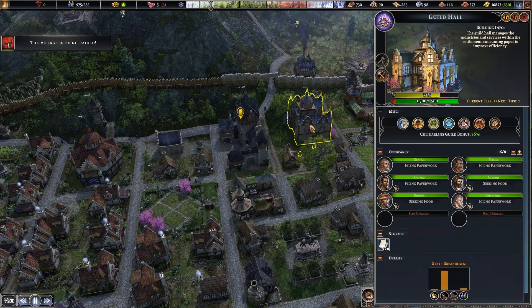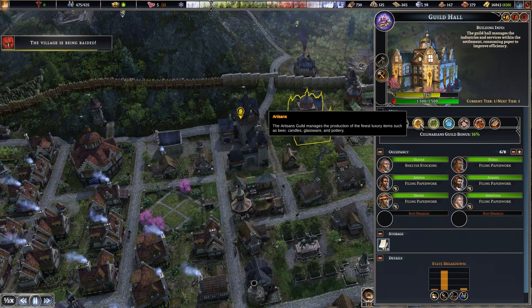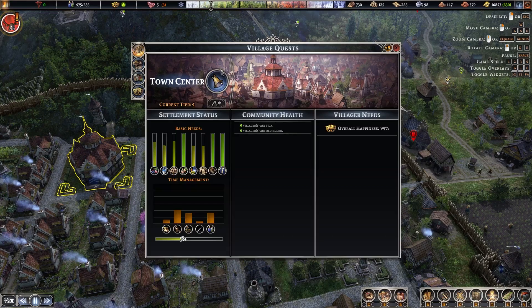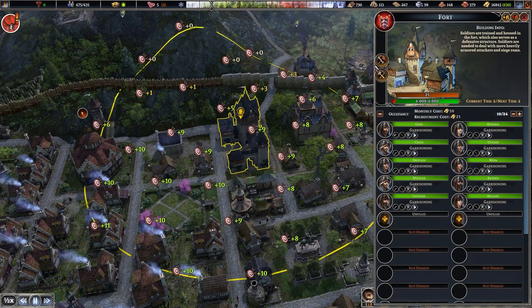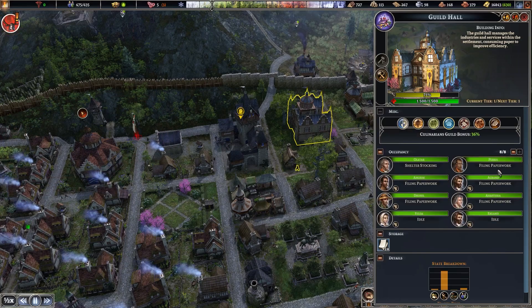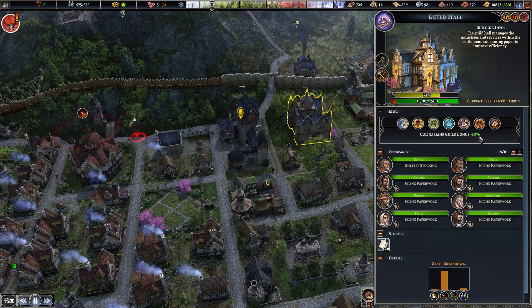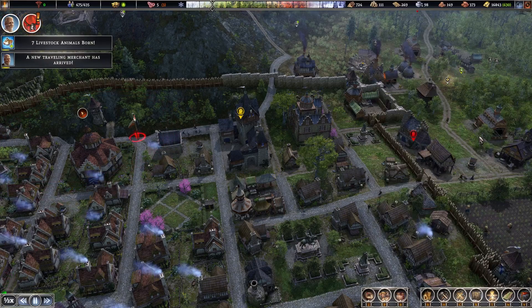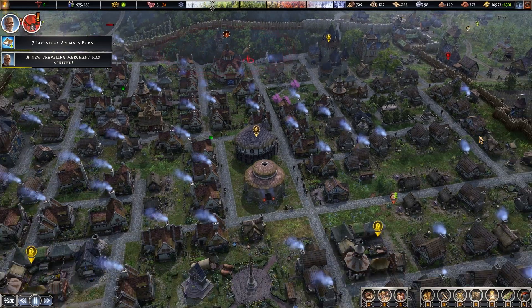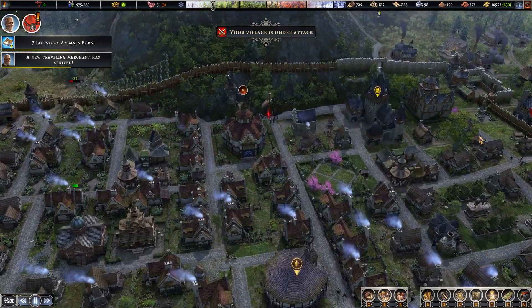The other building is the guild hall, which can use papers or books. You select one of several bonuses — the more people you assign, the better the bonus gets. It offers things like a 40% bonus to production, but no special effects or anything more nuanced. It's a bit too simple for my liking.